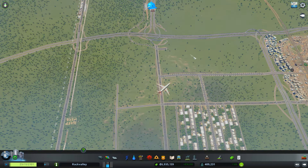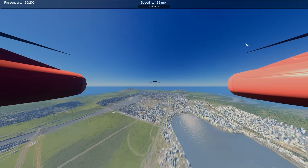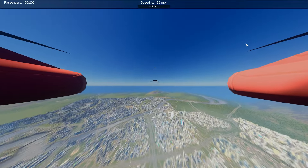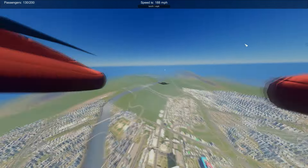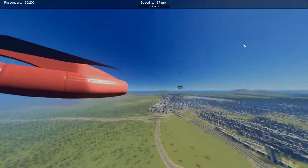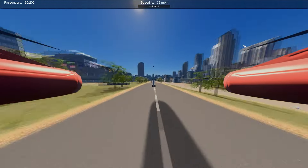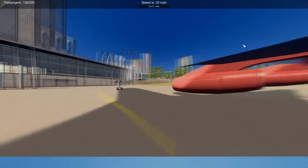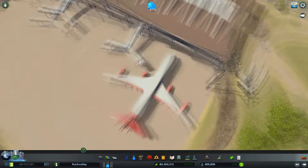I thought I'd show you a little plane ride coming in to land. This is sped up three times normal speed. That pilot landed right through the building — it looked like. Here he comes up on the terminal area, boarding more passengers.